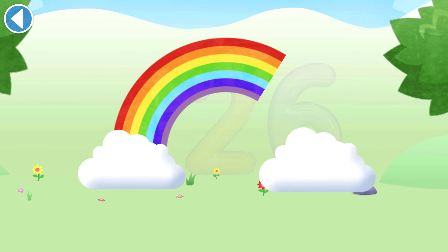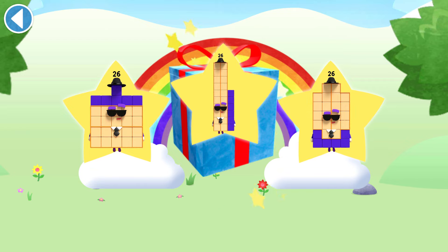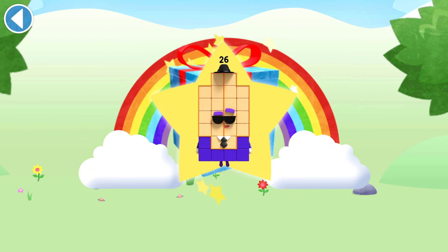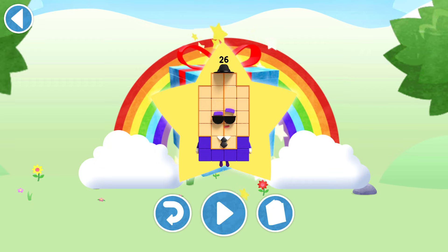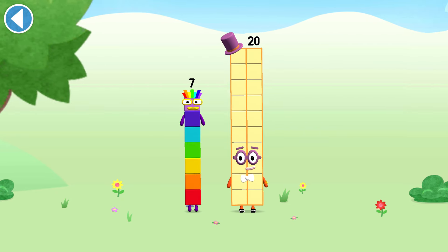Hooray! Well done! You've unlocked a sticker. Which sticker will you choose? You can choose another sticker next time. Try to collect them all. Hooray! Play again to unlock another sticker. You're about to meet number block 27. Can you add 7 to 20 and make number block 27?